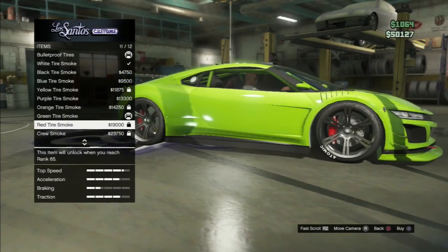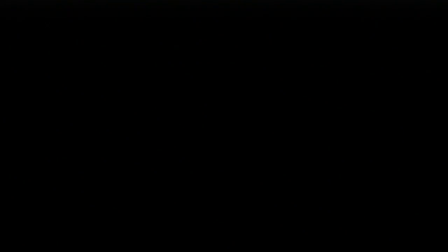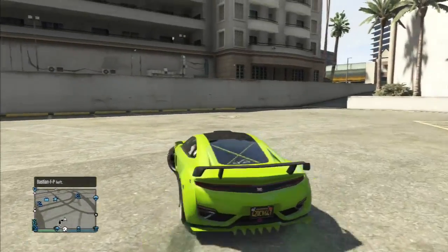Another new thing they added was this green and purple tire smoke. I put on the green, and here we go — here's the finished product. I think it looks amazing. Alright, so it's been Deathhog — go customize your Jesters!